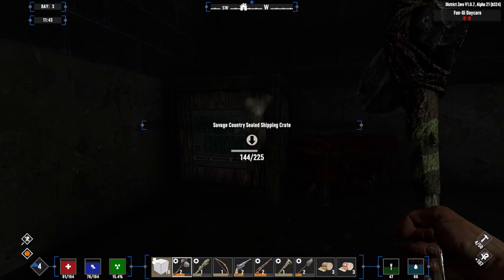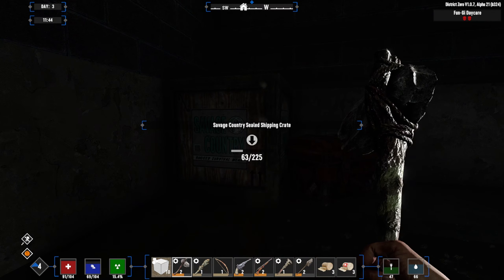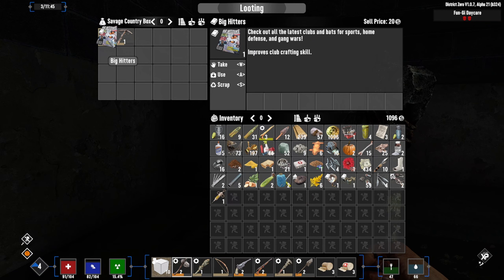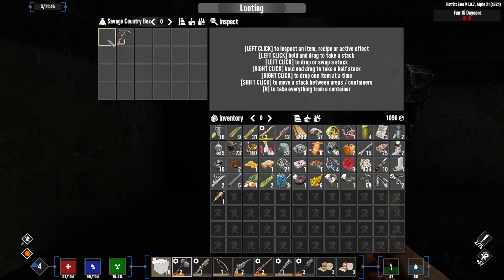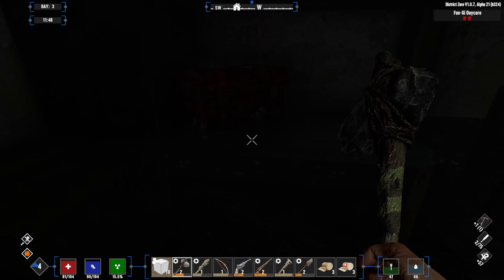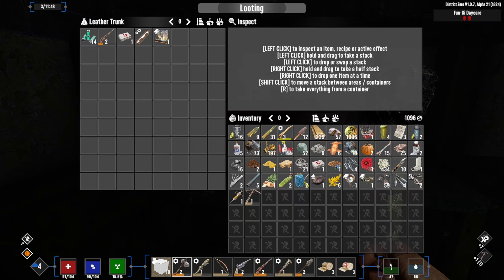Just got to double check everything. Must be cloudy outside because I can't see anything. That sounds like something you need to fix, Fun Pimps. It should already be dark in here — it shouldn't get darker because it gets cloudy outside.